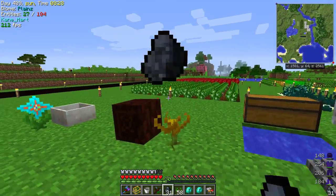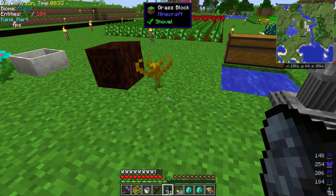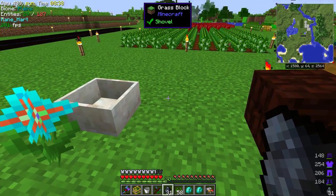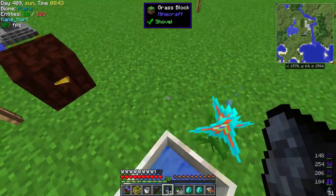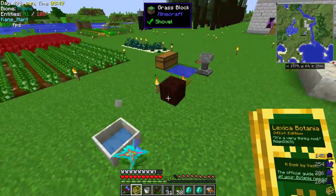Anyways, basically you feed it coal and it should work. This is a modded coal, so it might — no, it works. It should be the same idea as whatever is accepted in the furnace burn should be accepted in this burn. And there you go — there's our mana pool being generated. So there we go, we're finally already doing Botania.